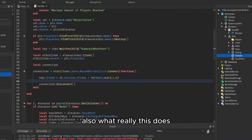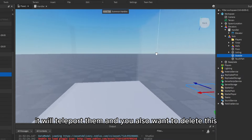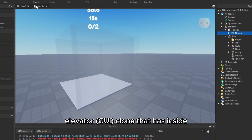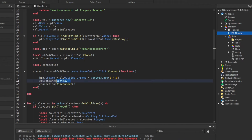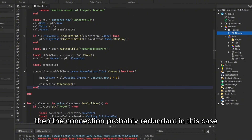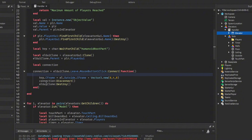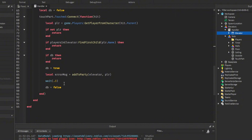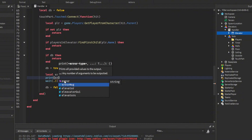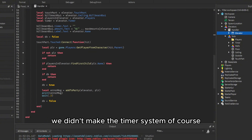Once the player clicks leave it teleports them out and destroys the elevator GUI clone they have. The connection disconnect is technically redundant once the GUI is destroyed, but it's an extra safety measure. We return a success message, and down below we print that message to the console for debugging.